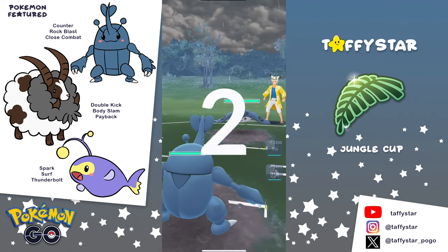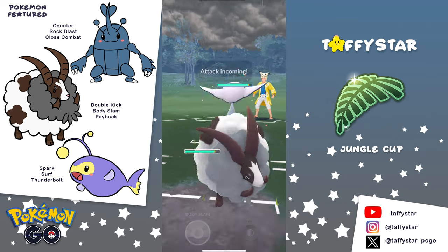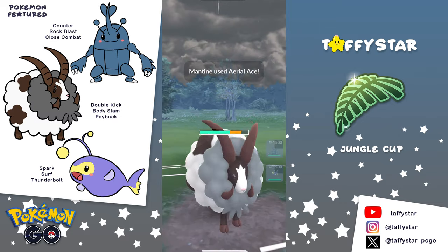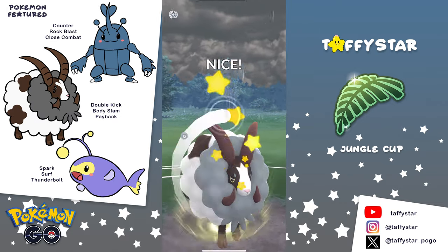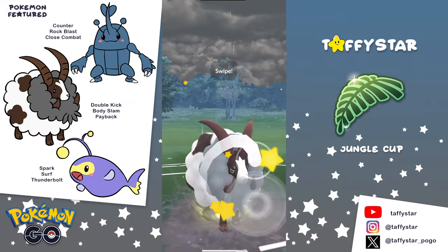Up first, it looks like he's going to have a very terrible lead. It is going to be Mantine on the lead. He immediately swaps into that Double and the opponent is staying in. So they could potentially be weak to Double in the back, or they might be trying to weaken the Double before bringing in Vigoroth, because Double actually beats Vigoroth.